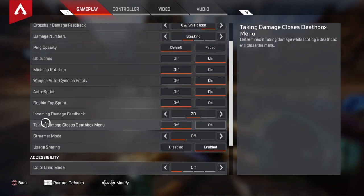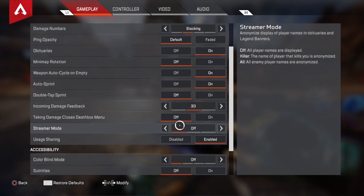This one here is extremely important: 'Close Death Box Menu on Taking Damage' — you're going to want to have that off. How many times have I been in a battle wanting to armor swap really fast, but they just keep hitting me with like nine damage and it takes me out of the menu so I can't grab that gold armor? Even nine damage kicking you out of the menu is just so dumb, so turn that off.